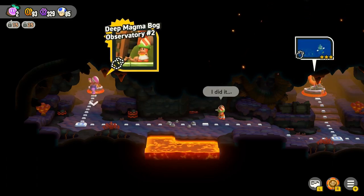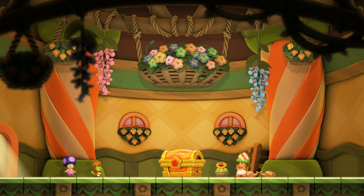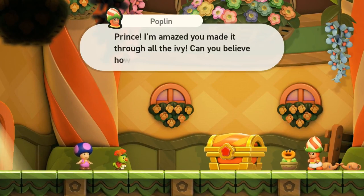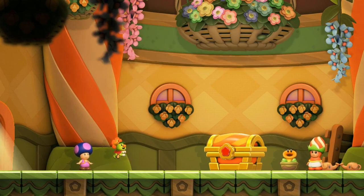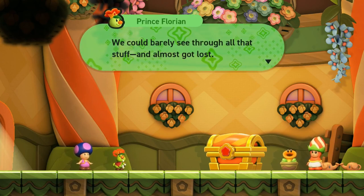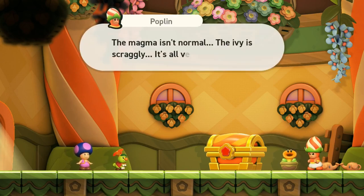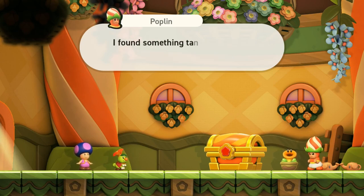Deep Magma Bog Observatory 2. "Prince, I'm amazed you made it through all the ivy. Can you believe how super scraggly it's gotten?" It's scraggly alright - we could barely see through all that stuff and I almost got lost. "The magma isn't normal, the ivy is scraggly, it's all very strange. I found something tangled up in the ivy though - you can have it. Please, do something."